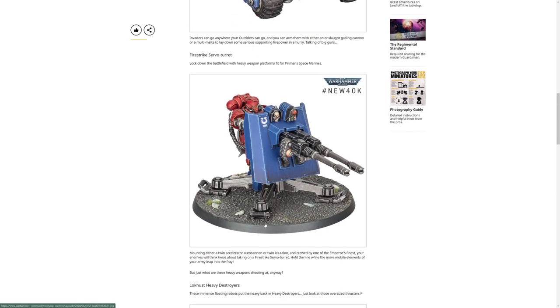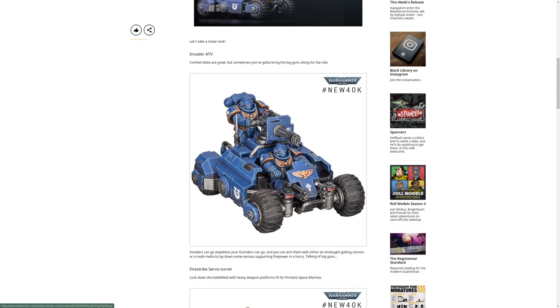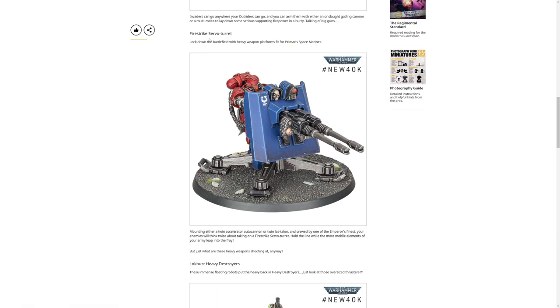The Fire Strike Servo-Turret - it's like an interceptor autocannon, so I'm going to guess heavy 4, strength 7, AP -1. This is going to be nice for taking out low-wounds targets and will be good against Death Guard for example. Twin accelerating autocannon - lock down a whole area and let your mobile elements leap into the fray.